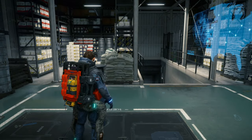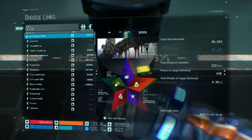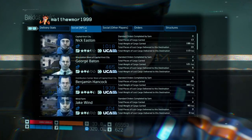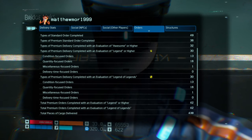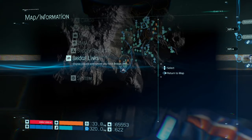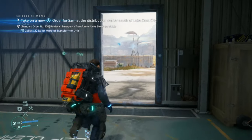I'll show you my record — I've not done a single one even though I've done a load of premium orders. If I go to Bridge Links and then my orders, go to Legends of Legends, you can see my miscellaneous focus order is number one and I've got 19 to go. If anyone's unsure what it actually looks like, it's the square with the five dots.